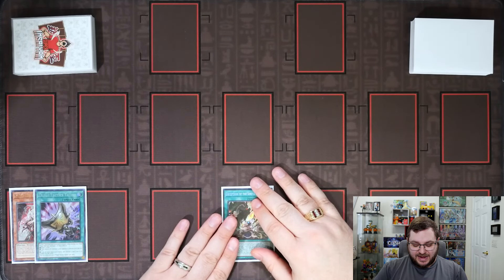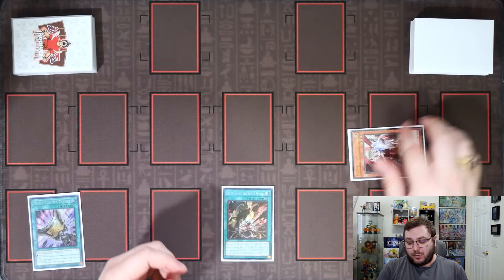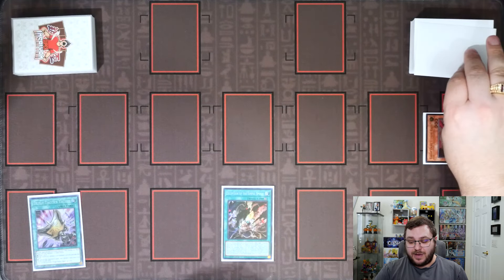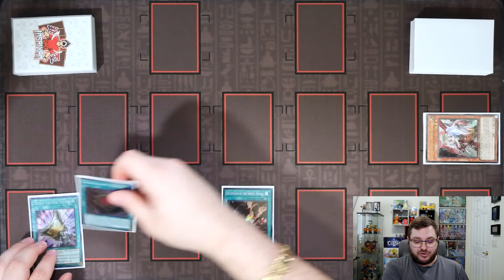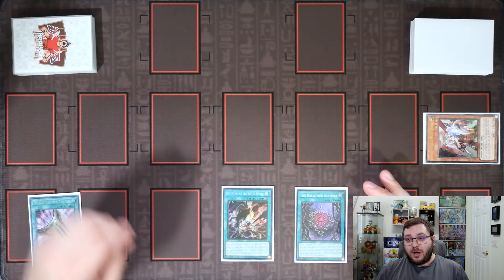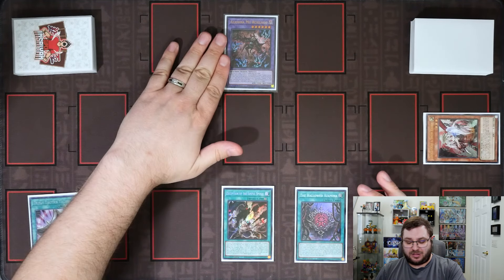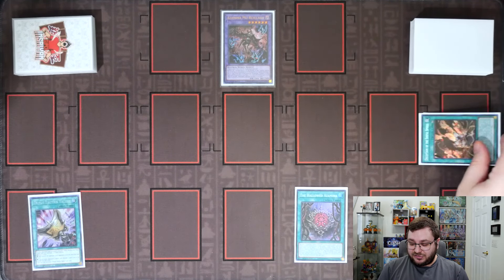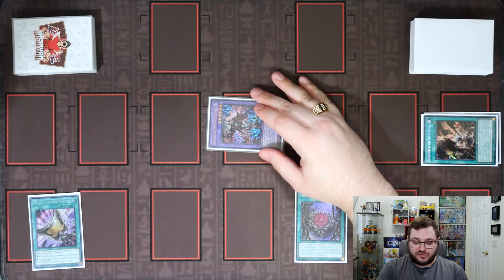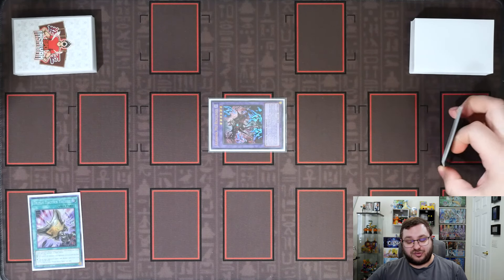We start things off with the activation of Deception, which will allow us to tribute out whatever monster we opened up with to add our copy of the Hollowed Azamina from our deck to our hand, which we can then go ahead and activate. The Hollowed Azamina is going to allow us to reveal the Azamina Mu Riselago, and then we send the Deception to our grave to special summon the Riselago from our extra deck.